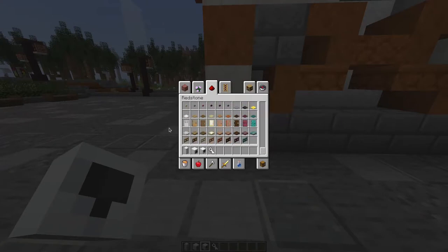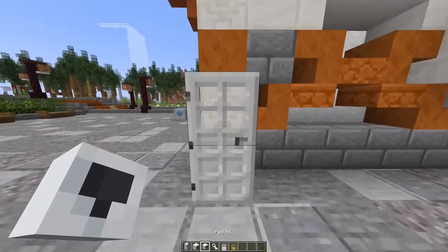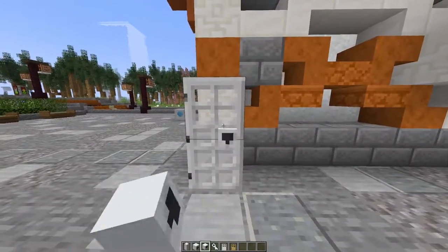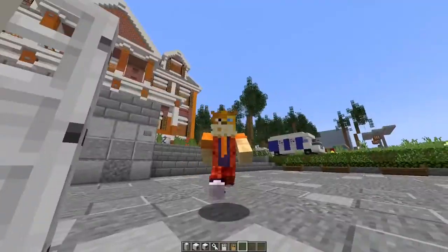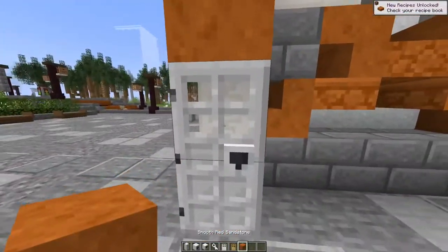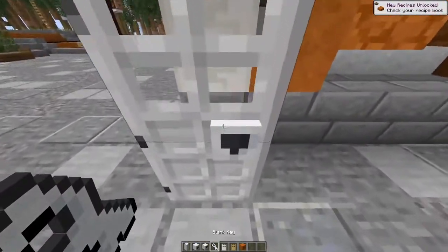And a padlock. The padlock has some interesting mechanics — you can place it on any door and it will be closed. No one can go through it, even though it opens for a millisecond; you can actually pass through this.